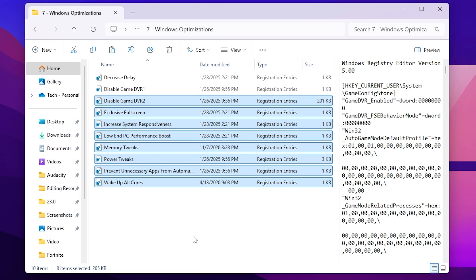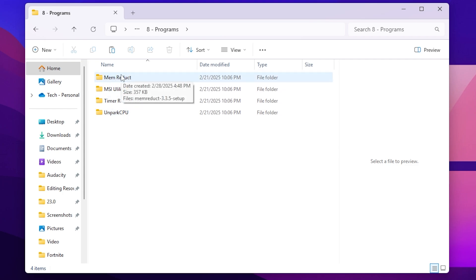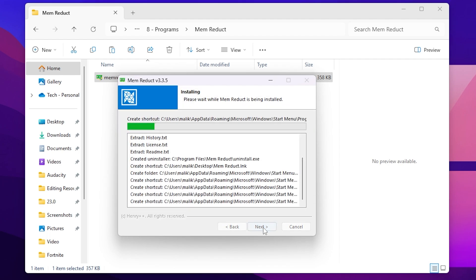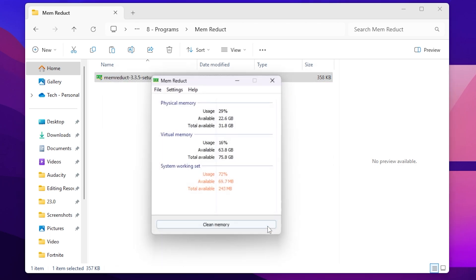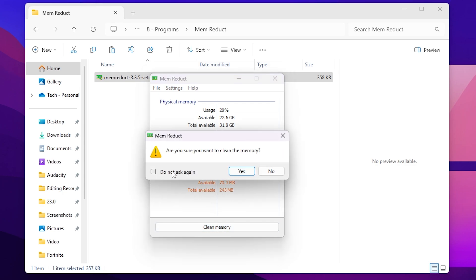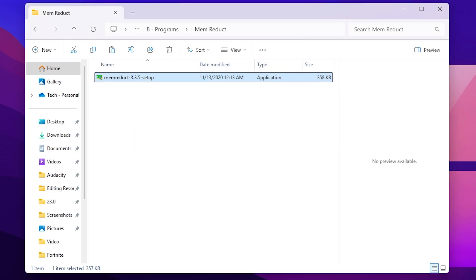Go back and open the Programs folder. Inside you will find: MemReduct for RAM optimization, MSI Utility for your GPU, Timer Resolution for input delay, and Unpark CPU for CPU optimization. Start with MemReduct — double-click, hit Yes, click Next, agree, click Next, and install. Once installed, you will see the interface showing physical memory, virtual memory, and system working memory. Clean your memory every hour while playing Fortnite by clicking Clean Memory, selecting Don't Ask Again, and hitting Yes. Then minimize so it runs in the background.